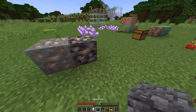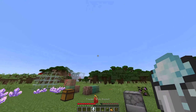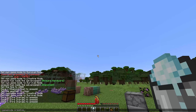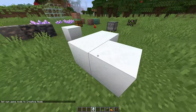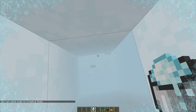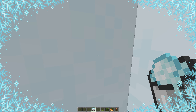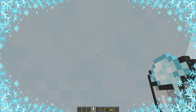So we've got deep slate stuff, and this is the deep slate block. We've also got the powdered snow. Let me go into creative for this - it's literally just a bucket of snow. Oh wait, you can go in it! Do you guys see that? You can sink right into the powdered snow.